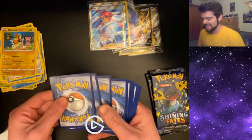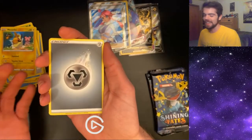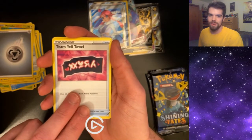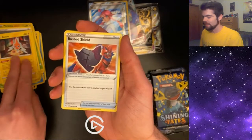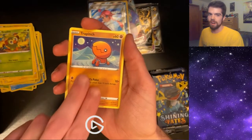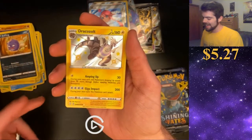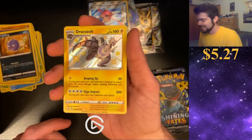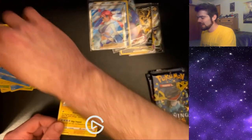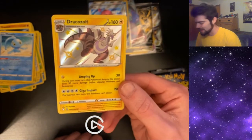You've had better pulls than me in less than ten packs? Dude, I've only opened four. This is my fourth one. We got a Psychic Energy. Team Yell Towel — why is there a card for a towel? If I pull a Zard, I'm just going to end the stream right there because I'm going to lose my mind. The dog's already barking. We got a Koffing — Koffing's another baby shiny I'd like to get. We got another one — Drakkazolt. This is one ugly Pokemon.